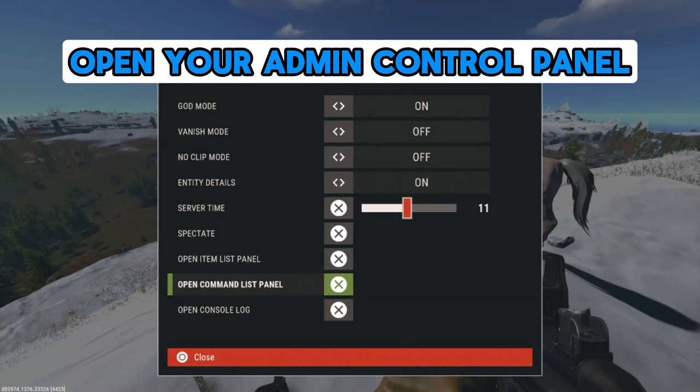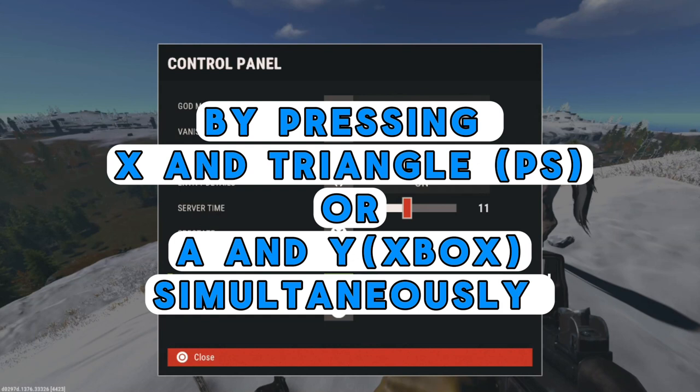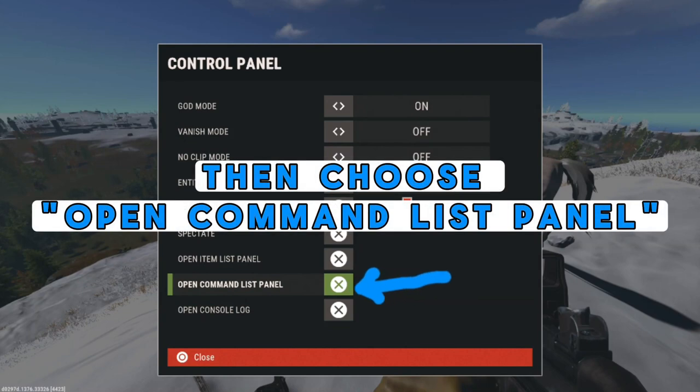First we start by opening our admin control panel. If you're on console, do this by pressing X and triangle or A and Y at the same time. When the panel opens up, you're going to choose Open Command List Panel.